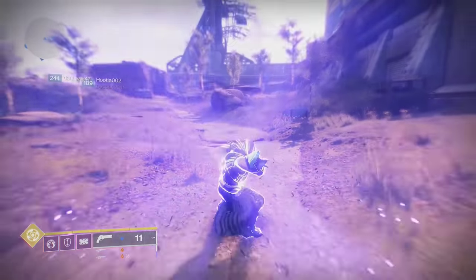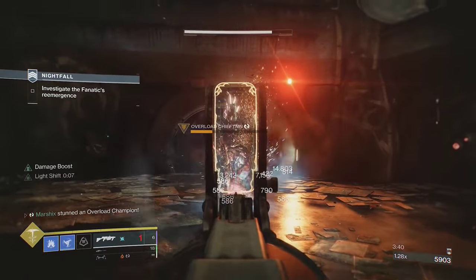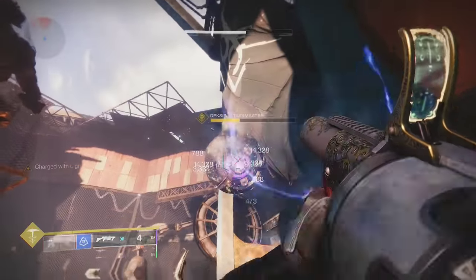If you have a fireteam, you can also use a Bubble to raise this to 85% more. This combo will destroy champions in seconds and absolutely melt bosses.